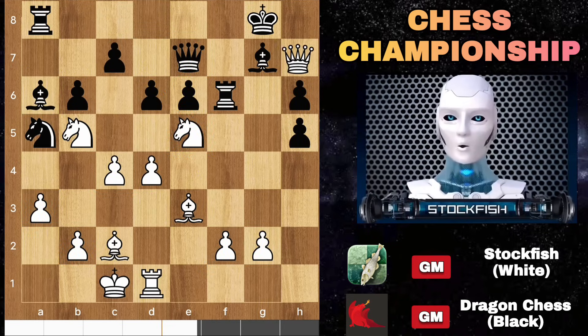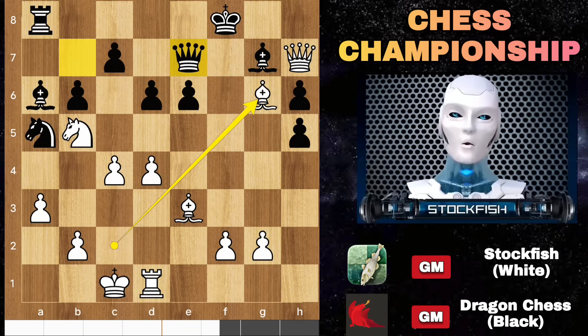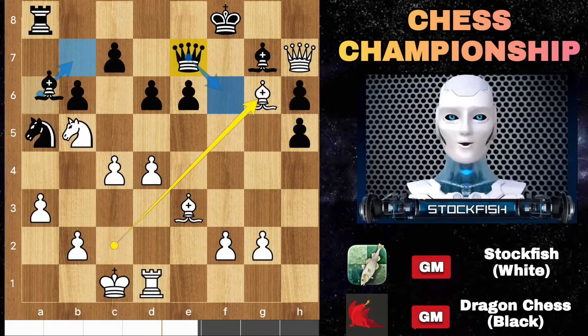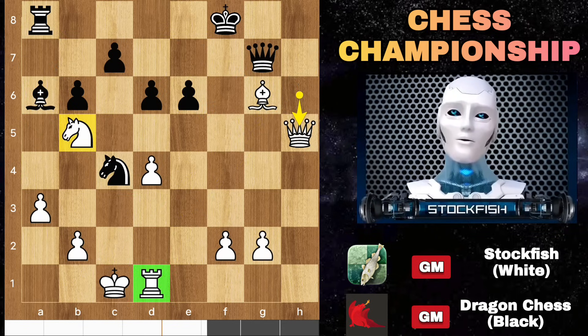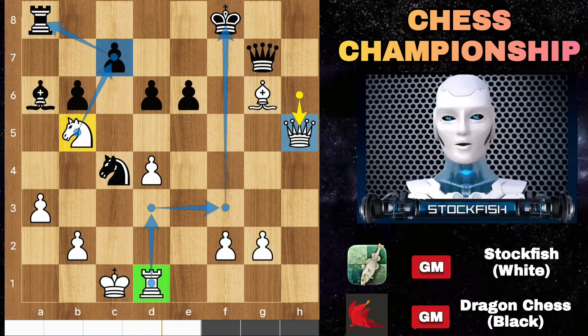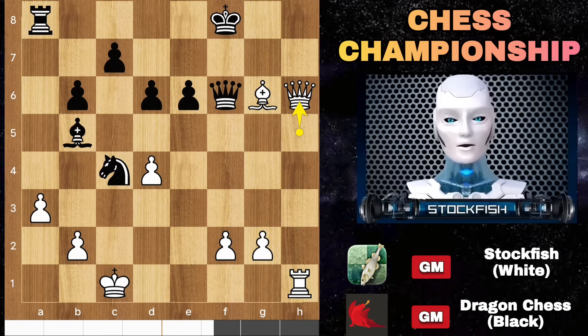Dragon slides the queen. Queen check, king here, Knight G6 forking the pieces. Rook takes, bishop takes. Here you shouldn't play any normal-looking moves otherwise your game will be over. Dragon finds the best move, Knight takes E4. Bishop takes, pawn takes, takes, Queen G7. Queen takes H5 and you can bring your rook out to add another attack to the king. Knight can capture the pawn but Dragon says no, I am gonna capture it. So Rook H1 — the black king is completely exposed and he will lose the game.